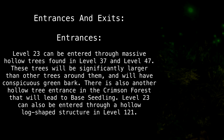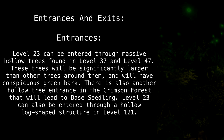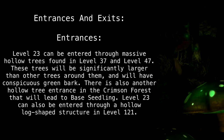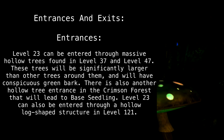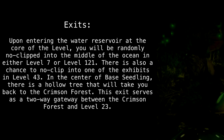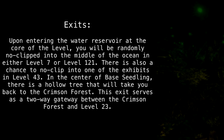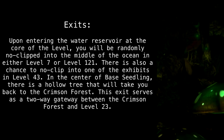Level 23 can be entered through massive hollow trees found in Level 37 and Level 47. These trees will be significantly larger than other trees around them and will have conspicuous green bark. There is also another hollow tree entrance in the Crimson Forest that will lead to Base Seedling. Level 23 can also be entered through a hollow log-shaped structure in Level 121. Upon entering the water reservoir at the core of the level, you will be randomly no-clipped into the middle of the ocean in either Level 7 or Level 121. There is also a chance to no-clip into one of the exhibits in Level 43. In the center of Base Seedling, there is a hollow tree that will take you back to the Crimson Forest, serving as a two-way gateway between the Crimson Forest and Level 23.